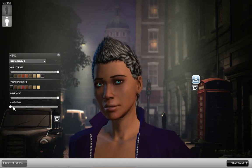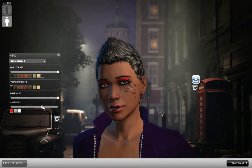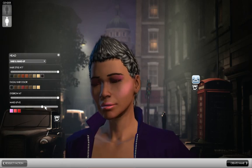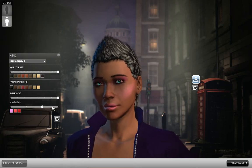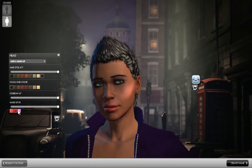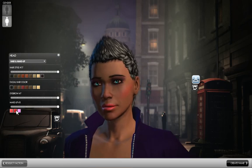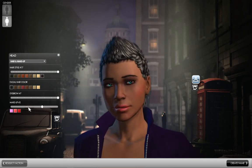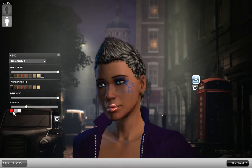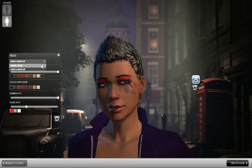We got makeup. Once you pick one of the makeups, you can change the color over here — it inverts the color scheme. That will change the entire design. You know, it's really custom.